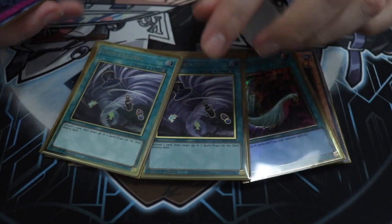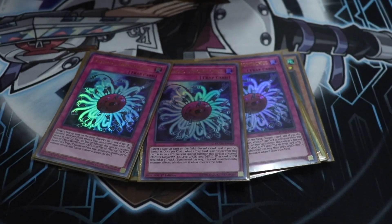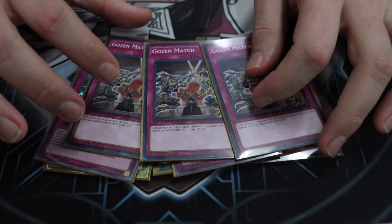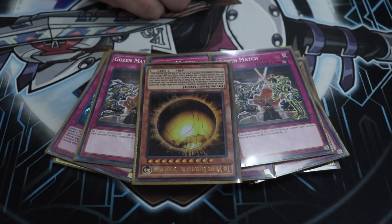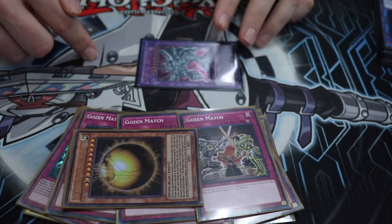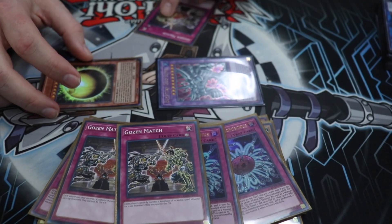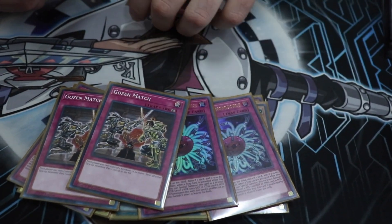Harpy's Feather Duster, two copies of Twin Twisters, three copies of Paleozoic Dinomischus. And a super strategy: if you're going first or second, you bring Sphere Mode out with this. If they don't have the regular Winged Dragon of Ra, they're locked until Sphere Mode goes back to you. When Sphere Mode comes to your side — if it goes and maxes out, you keep whatever was there first. So this is just to lock your opponent out. Don't summon anything else, because otherwise Sphere Mode is just going to go to the graveyard and you're going to get burned!